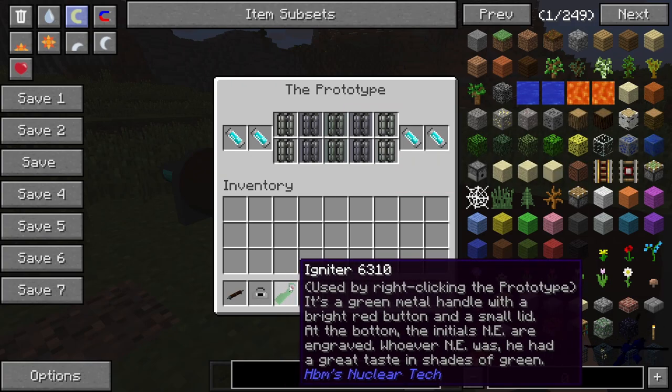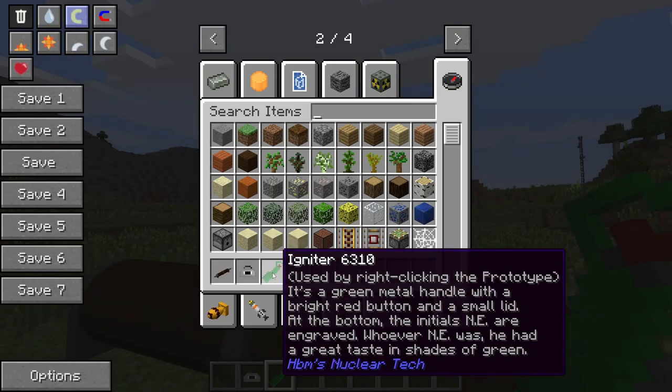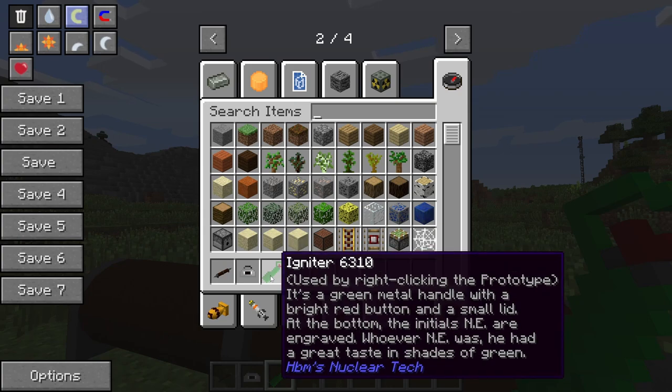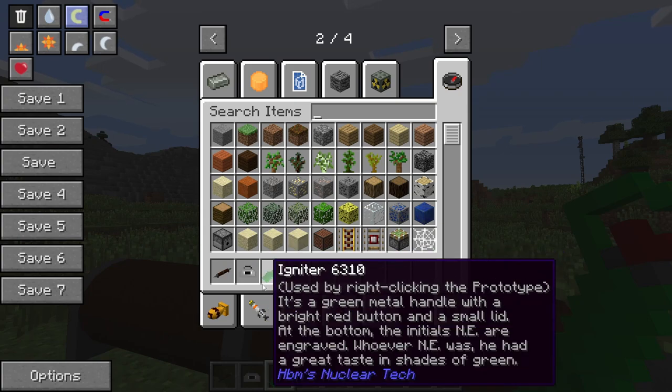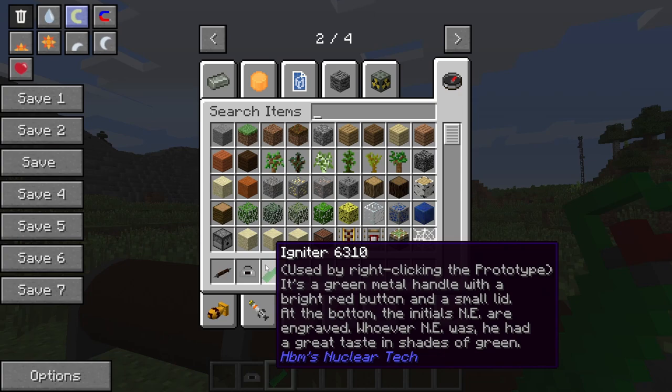And then we take our igniter. Oh, this thing looks cool. Let's read the inscription: 'Used by right-clicking the prototype.' It has a green metal handle with a bright red button and a small lid. At the bottom, the initials NE are engraved. Whoever NE was, he had a great taste in shades of green.